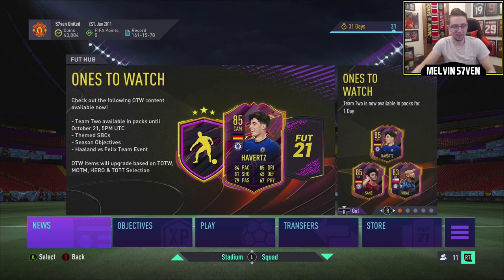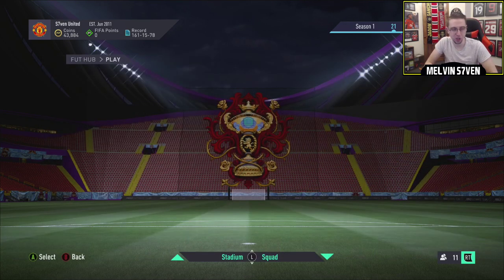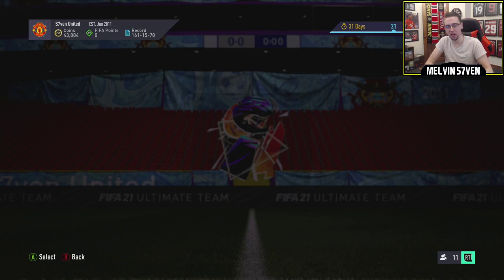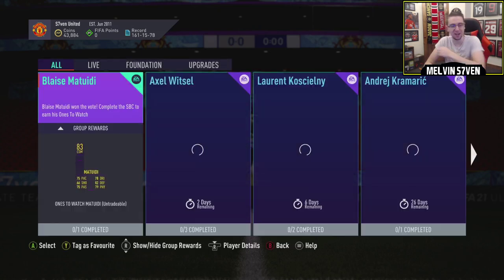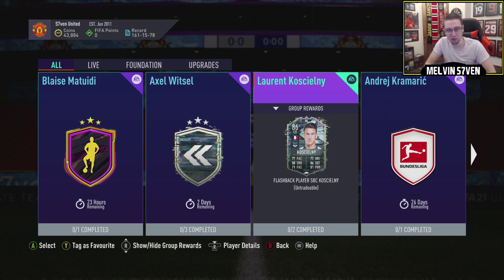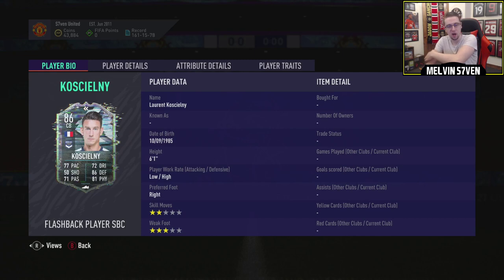What up, it's Melvin7 here. Today, if the leaks are correct, we're going to be getting a flashback Laurent Koscielny with 80 pace. We'll see if there's anything else as well, hopefully UCL SBCs because it is the Champions League later. And there it is — Laurent Koscielny flashback. It only has 77 pace, so the leaks were correct and incorrect. Low/high work rates, which is perfect for a centre back. 86 rated, 77 pace, 86 defending and 81 physical. Two star skill moves, three star weak foot — fairly irrelevant for a centre back.